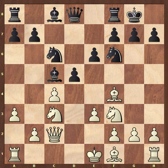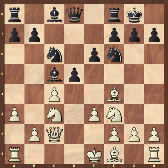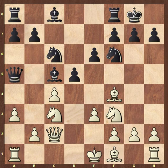So in the game, Vaganian played queen a5, and this is the main line position. We're going to look at the critical, aggressive variation that Kasparov played, and then we're going to analyse in the next game some of the other variations where white plays a bit more positionally. The other variations are going to involve white castling kingside.